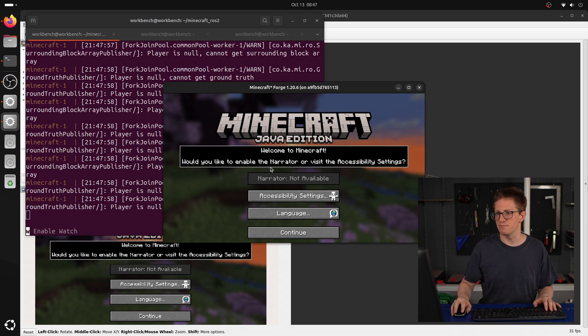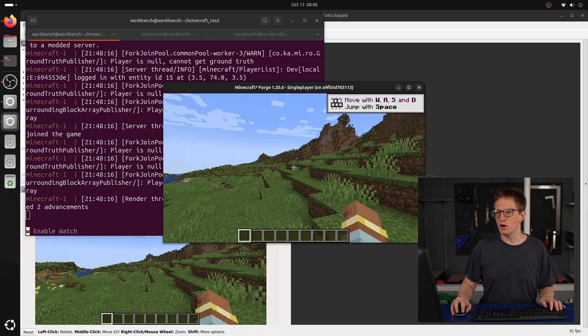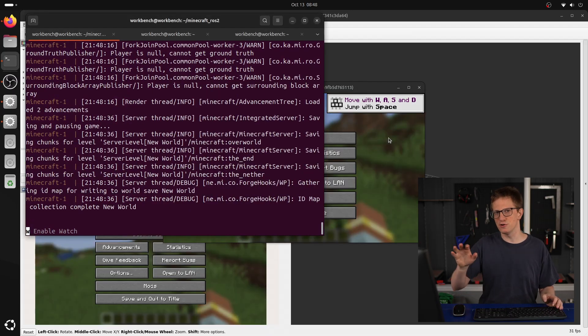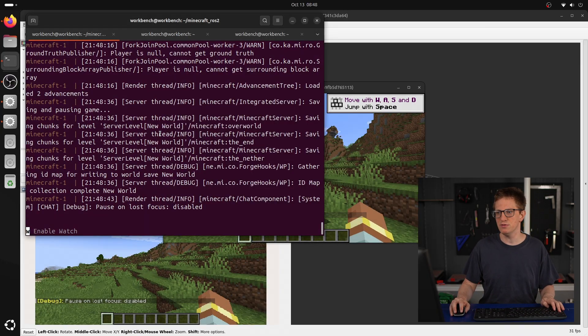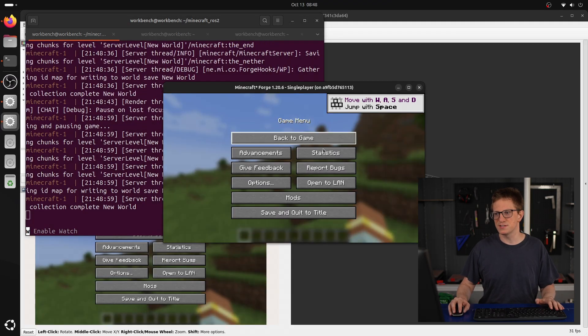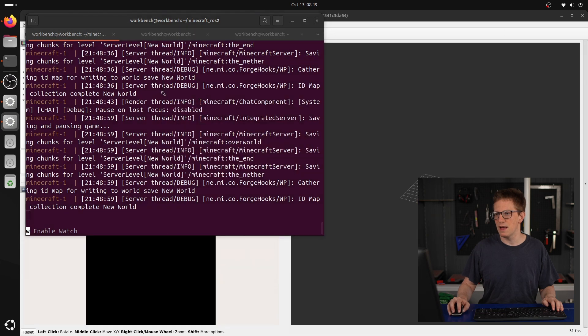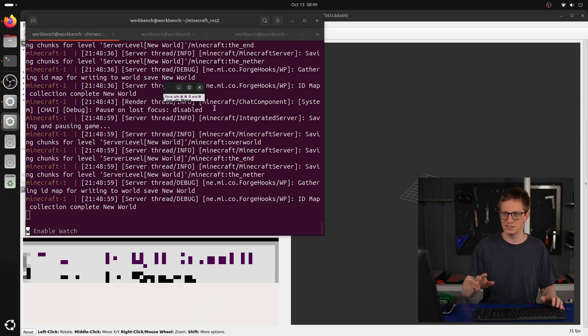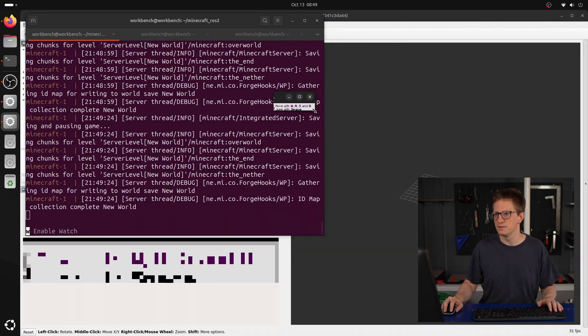I'm just going to quickly start a game in creative mode. A couple of tips if you're going to do this yourself: whenever you Alt-Tab, Minecraft will pause, which is often not what we want. To fix this, hold F3 and press P — you'll see 'Pause on Lost Focus Disabled.' You may want to pause it with Escape when you resize the window, otherwise the screen can go tiny or disappear. You can use your OS window tiling key — Super or Windows key plus Right — to fix things.